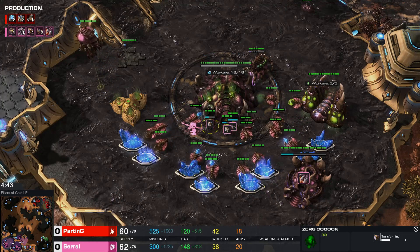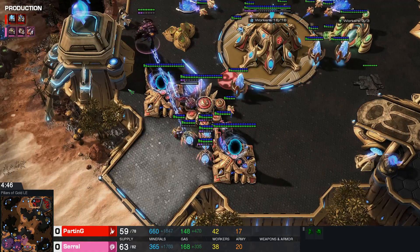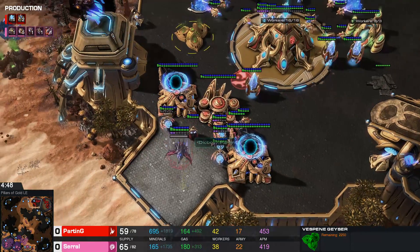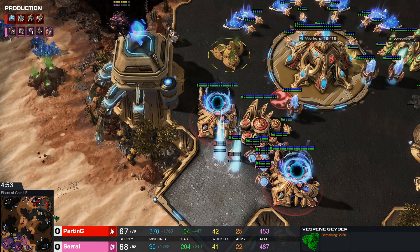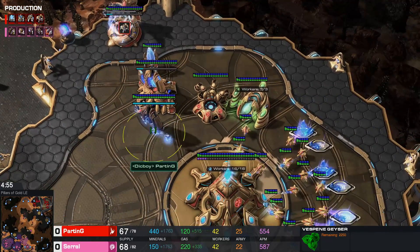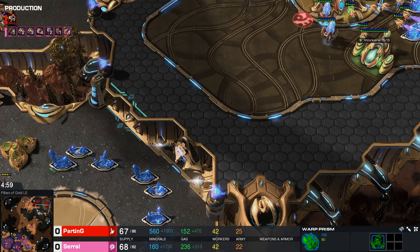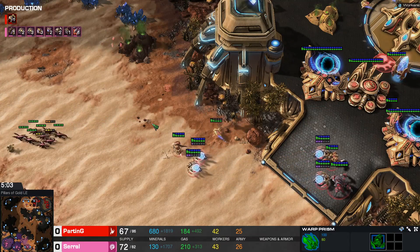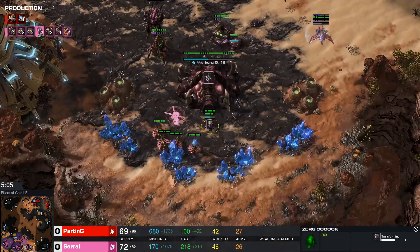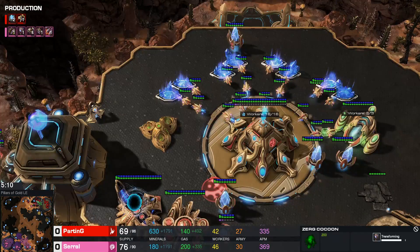I think Serral is a bit confused as to what's happening. He gets the Observer — here comes the Overseer. He sees the lack of a third gas, a bunch of sentries. This is just going to be a weird all-in. No Gravitic Drive still. We're going to be seeing a third base coming down soon. Two more roaches, two more drones. I love how careful Serral is here with building units — he's like, all right, I can build four roaches but I also want to get two drones.